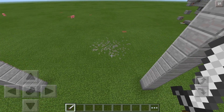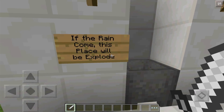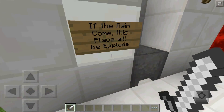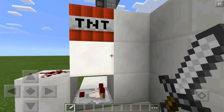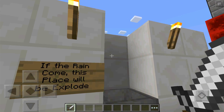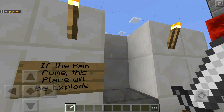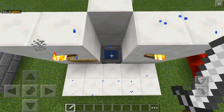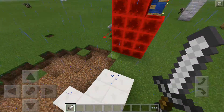This next sign says: 'If the rain comes, this place will explode.' When rain falls, a cauldron fills up and explodes — it works because of a comparator. Using the commands mod to set weather to rain, we wait and the cauldron fills up quickly, then triggers the explosion. Very cool mechanism.